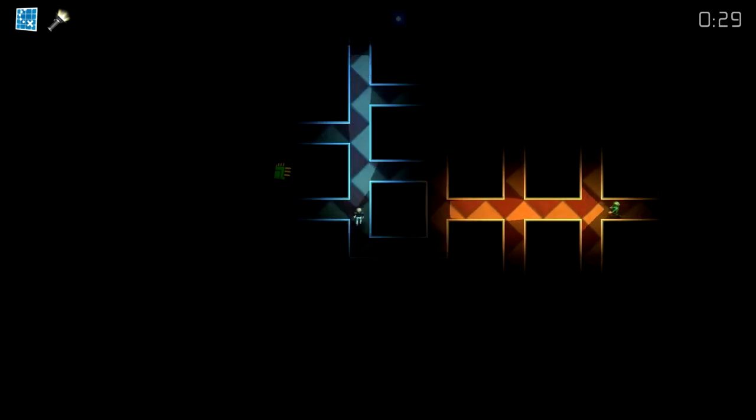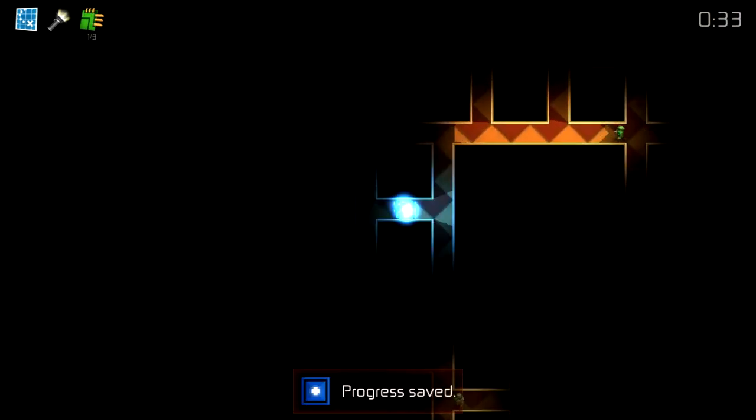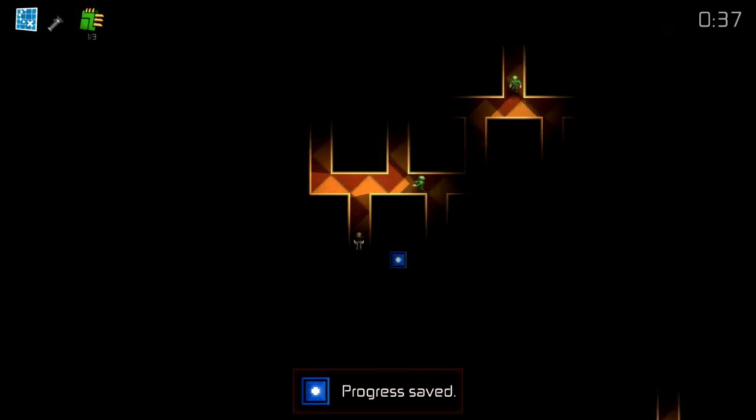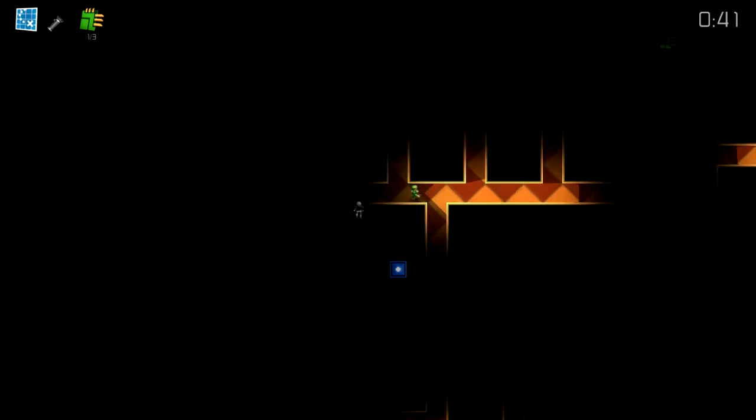Alright, so he's going to patrol around, and basically you just got to stay out of their cone of vision. So here we go — you've got to collect all the computer chips in a level and then put them in these... alright, so progress saved. That was close. This game is — basically you're going to learn their patrol patterns.